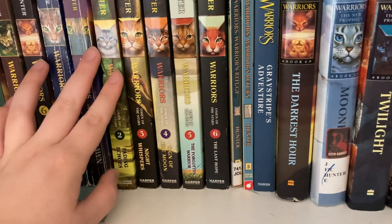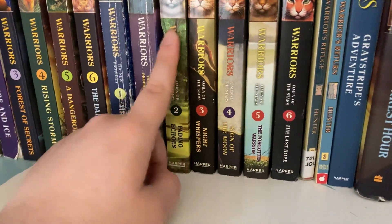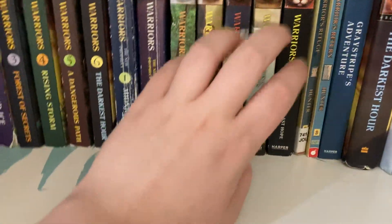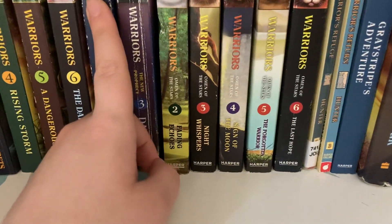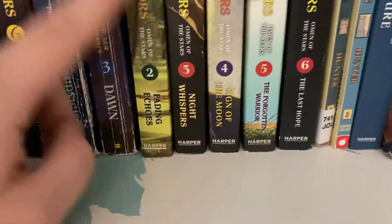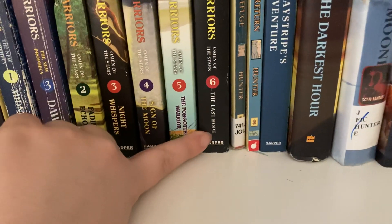I have a paperback version of every book but the first book in Omen of the Stars. I haven't finished it — I'm still stuck on the third book, which I don't own a physical copy of. I got these back in November: Fading Echoes, Night Whispers, Sign of the Moon, The Forgotten Warrior, and The Last Hope.